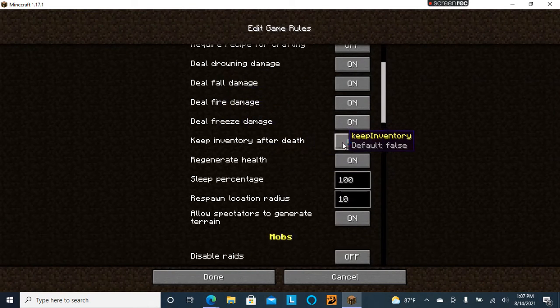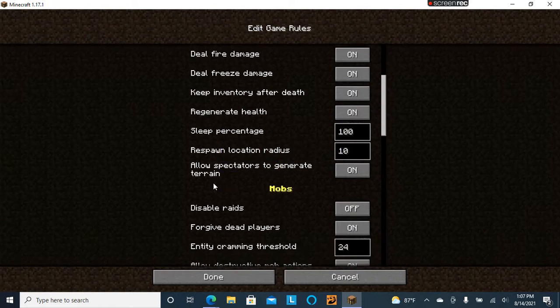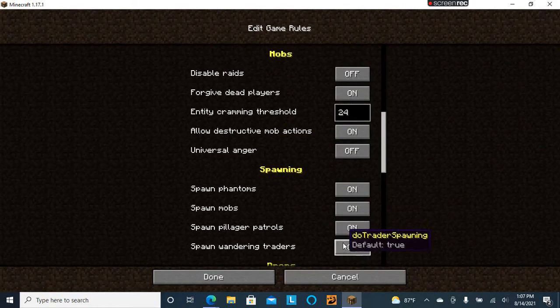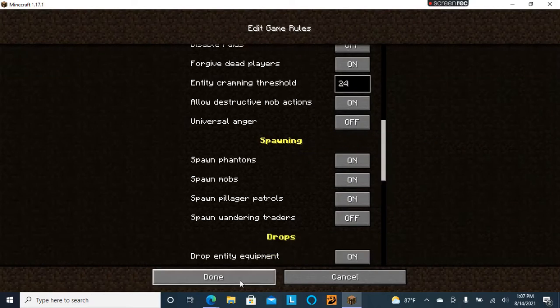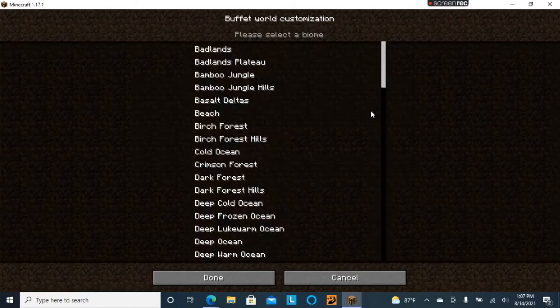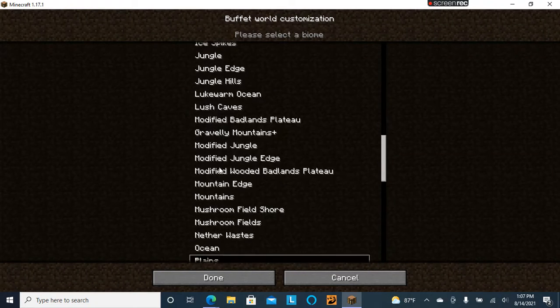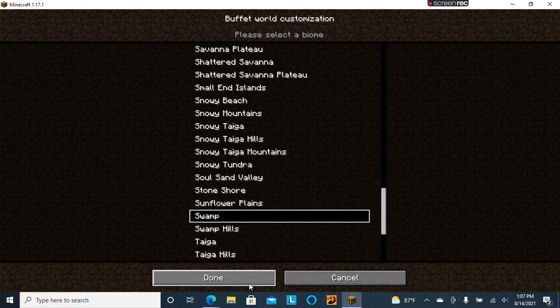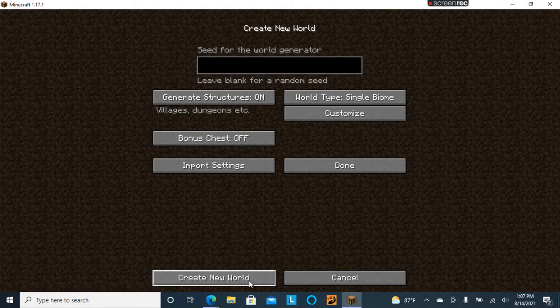We're gonna turn Keep Inventory on and no wandering traders. And we're gonna do Single Biome - Swamp. Without further ado, let's do this.